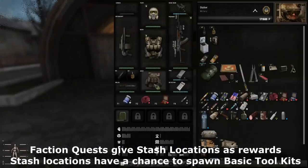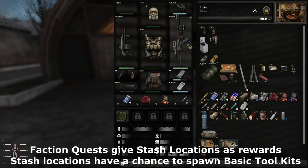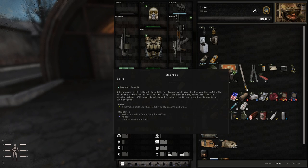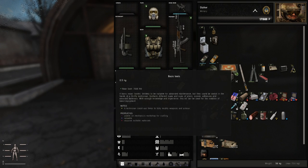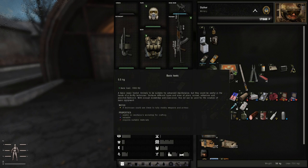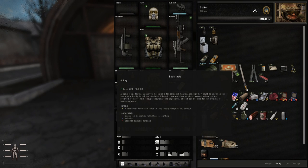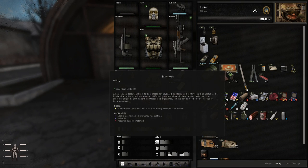What that actually does is it levels up the vendors to give you better parts to buy for this stuff. But besides that, as you complete quests and you get that goodwill, some of the quest rewards and some of the kills you get — the PDAs that drop off them — they'll give you stash locations. Now, any of the stash locations you get can have one of these basic toolkits in them. So to get one starting off, you really just want to bank on doing quests for your faction until you get a stash location, then go there and hope a basic toolkit is inside.